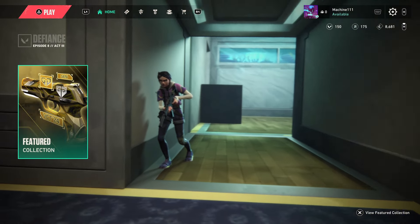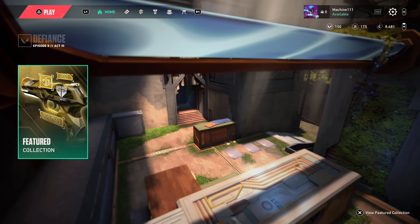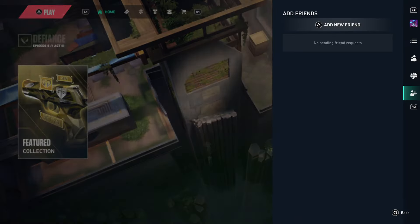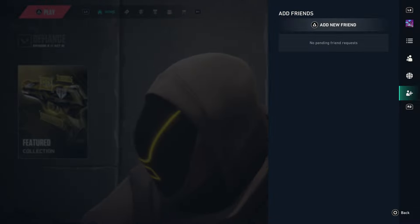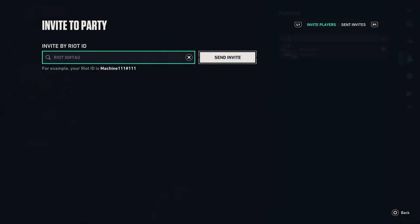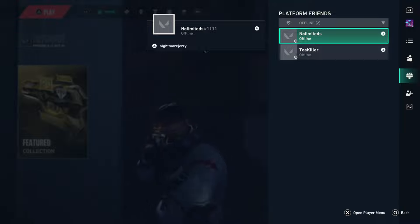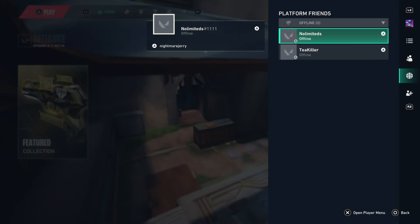First of all open up your game, then you should see a similar window like I'm seeing here right now. The next step is to press the d-pad, the big middle button or square button on your controller to open up this window. Then press L2 to get to the party invite button, press triangle, and then you can put in their ID and tag. Or if you have platform friends here and they are online, you can press on them and invite them. So yeah, that's pretty much it.